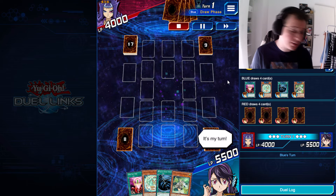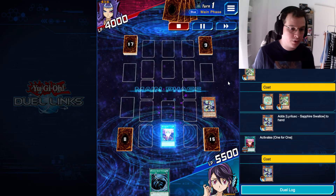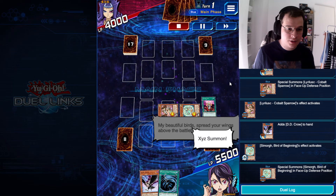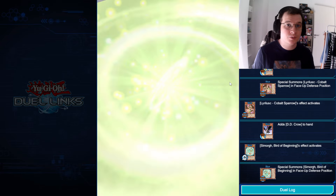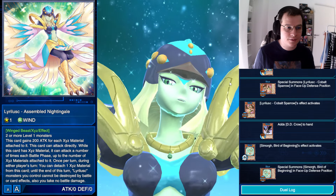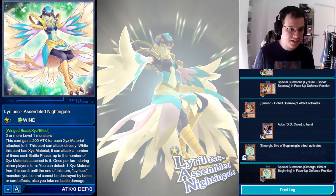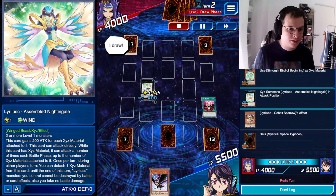That's not too bad of a hand though. Wind Shaller is going to pitch Simog Bug of Divinity to get me a Sapphire Swallow. I'll 1-for-1 the Sapphire Swallow for a Cobalt Sparrow. Cobalt Sparrow is then going to get me a DD Crow. I'll use the Bug of Beginning effect to special summon, then Xyz into Assembled Nightingale. It's only going to have two materials this time, so it's not going to be able to OTK. I'll play it in attack position, set MST — it's untargetable thanks to Cobalt Sparrow.